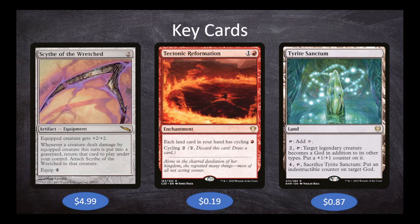Now that Ashling is a god via Tyrite Sanctum's first ability, we can make Ashling indestructible. Ashling, unfortunately, also hits itself when it deals its damage. So being able to make Ashling indestructible is incredibly powerful — we can wipe the board away of all creatures and keep Ashling on the board, threatening to do it again in the future. As long as we have six mana and an indestructible counter on Ashling, our opponents really can't have any creatures. Tyrite Sanctum is one of the only budget ways in mono-red to give a creature indestructible, and it's really earned its place in this deck.